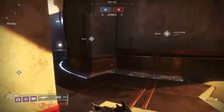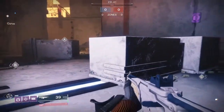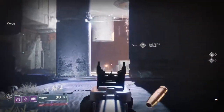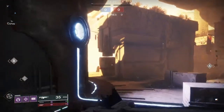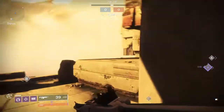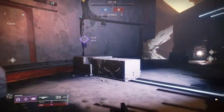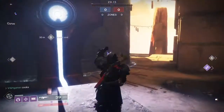Altar is kind of like Dead Cliffs in that it has a spawn trap, but the difference is that this map spawn traps both spawns — both C and A spawn by candles. However, these spawn traps work more if the team plays it correctly, but they're relatively popular and not that hard to pull off.